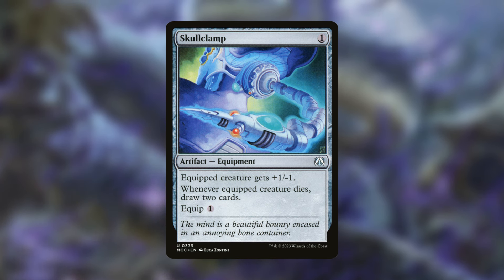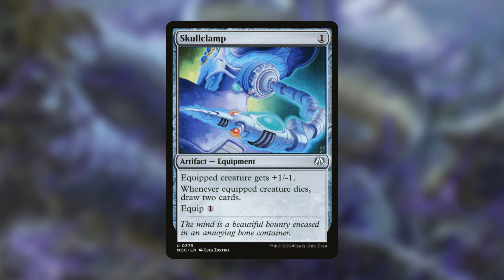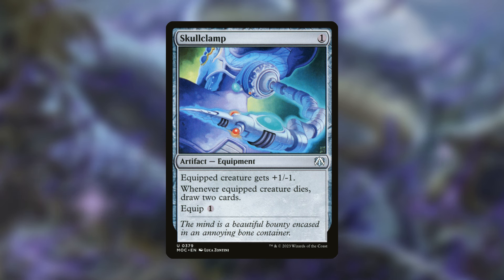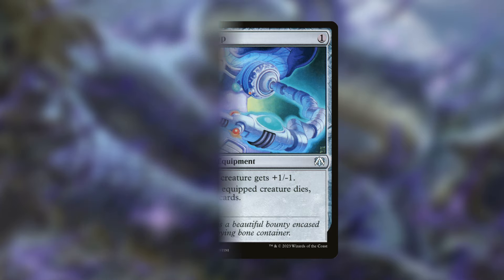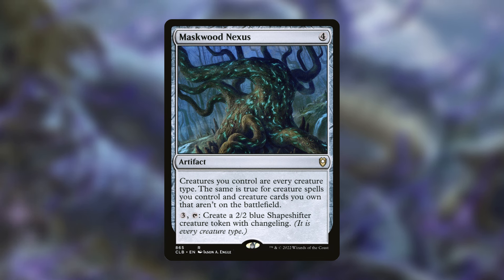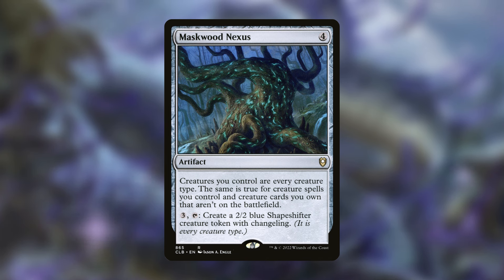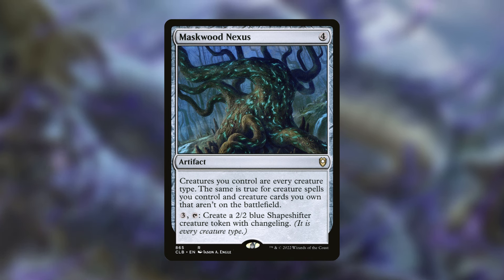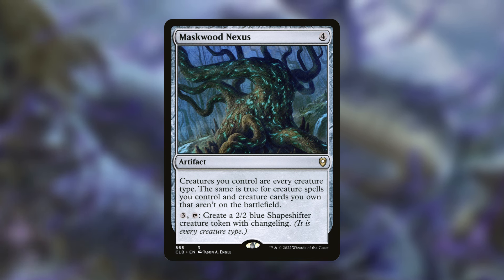There's also a neat synergy with snails via Skullclamp. Put a rat on the battlefield, make a snail token, sacrifice that snail token with Skullclamp, put another rat on the battlefield, make another snail token, equip the snail for one, and repeat — getting a full grip of cards. Because we're focusing on both snails and rats, Maskwood Nexus makes all your creatures every creature type, so every rat entering triggers your commander and can stack +1/+1 counters on a snail, and every rat also counts as a snail.